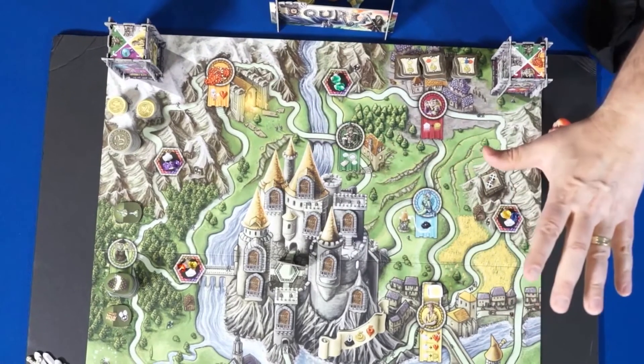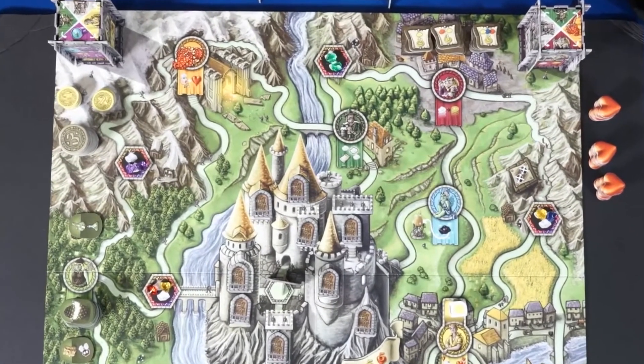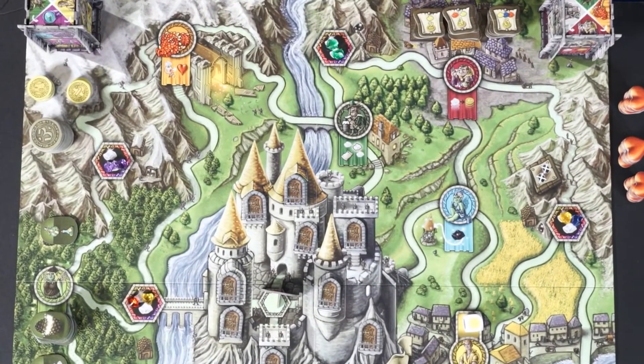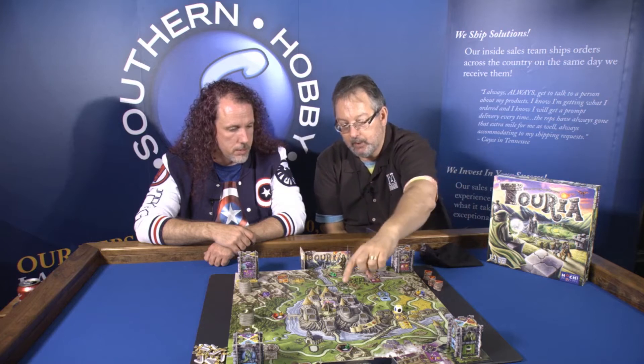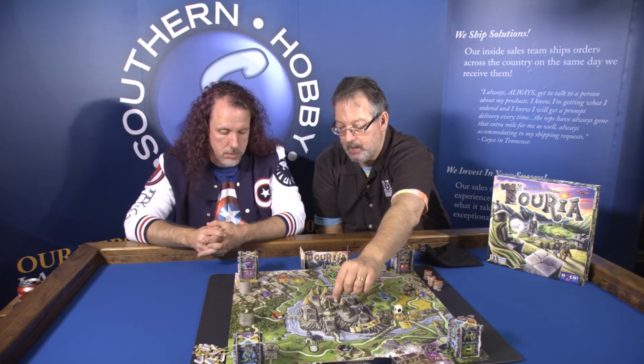You can move any distance throughout the board, but the first three spaces are free. Any movement beyond three spaces costs one gold coin per additional space — so if you move five spaces you pay two gold coins. While traveling along the roads, you get to collect a gem from every mine you pass over.